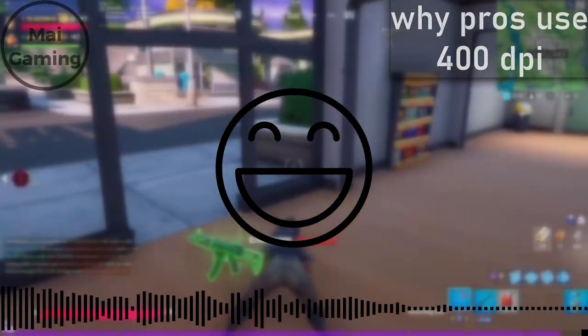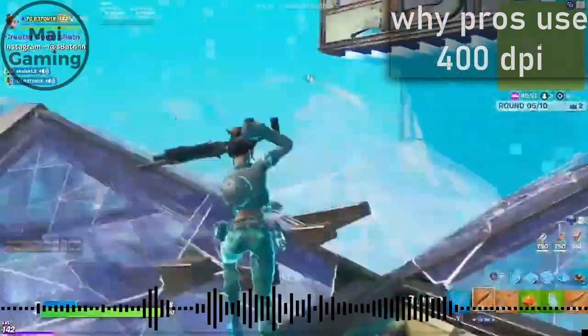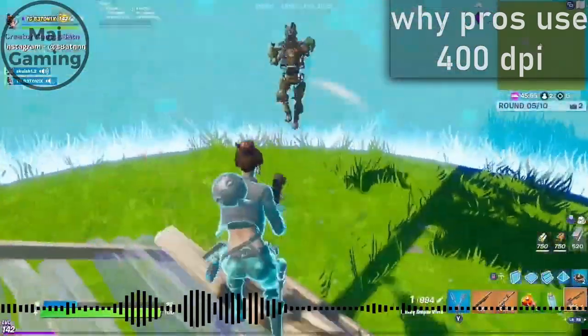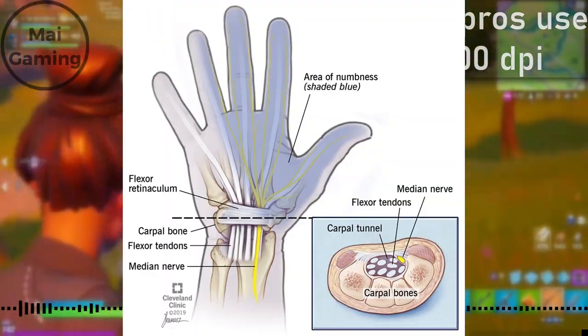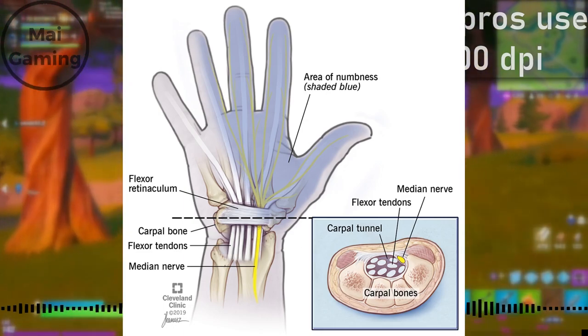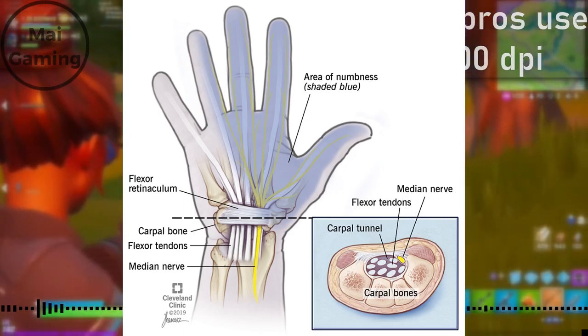Aiming isn't the only thing low DPI is good for — pros use 400 DPI for their long-term health too. Pros game day after day for years, hours and hours on end, and if you use wrist aiming you can really develop some issues. Problems like carpal tunnel syndrome can cause tingling and numbness in your wrist and hand. If you want to play competitively for years, arm aiming is the way to go.